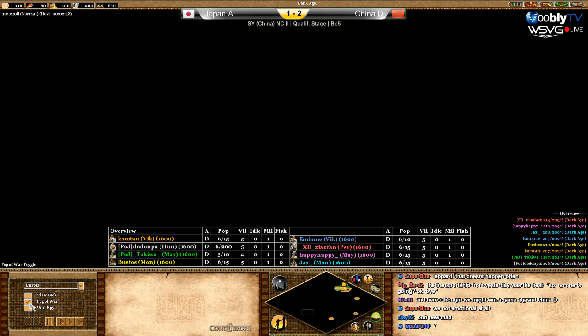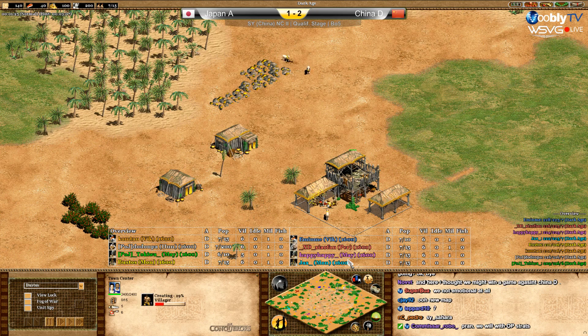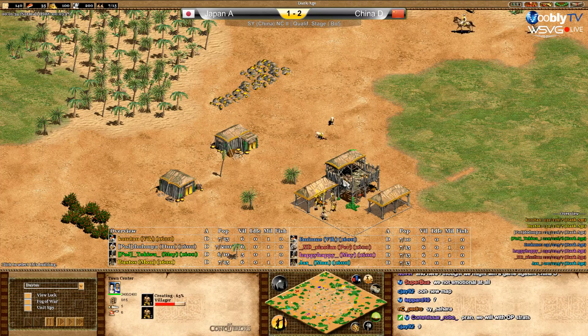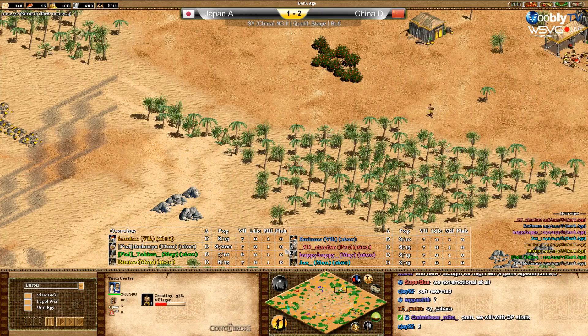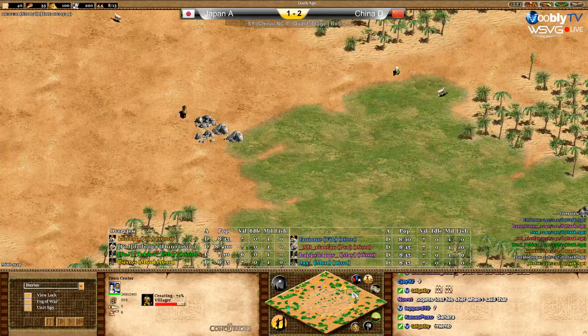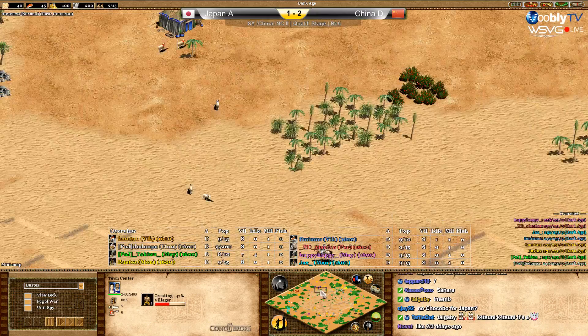It's a 4v4 and they might go to Imperial — this could be an interesting game. Let's check what map this is because I really don't know. Chat says Sahara — yes, Sahara. So it's a standard resources map: two boars, pack of deer, ships, and the area close to the TC is normal with some wood.